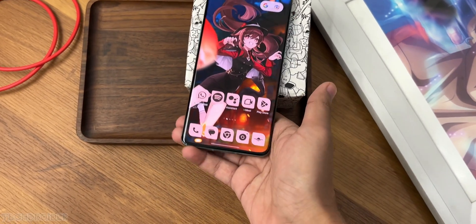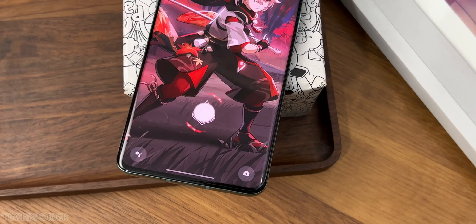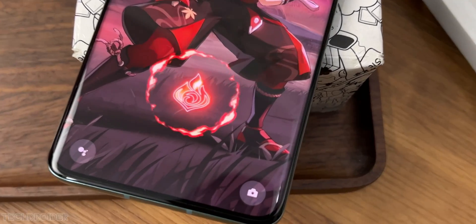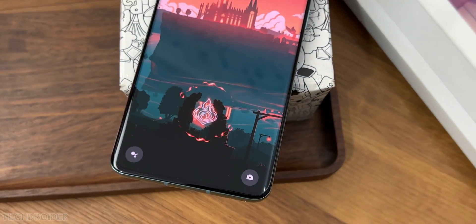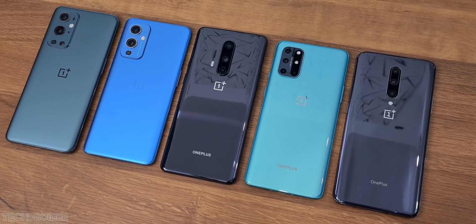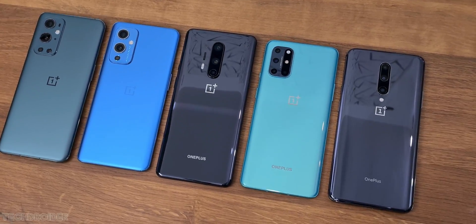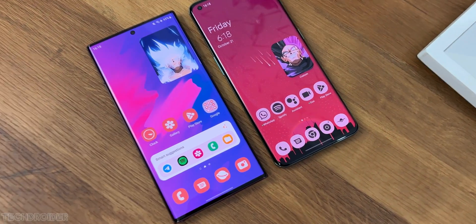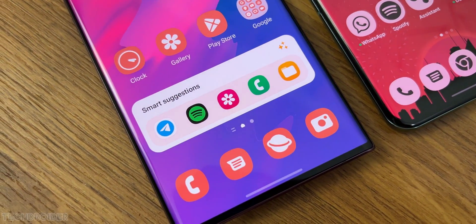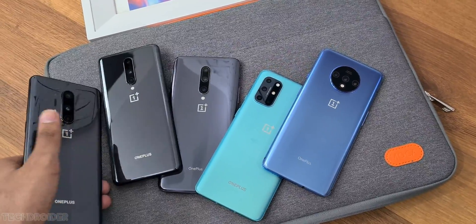If you've got a OnePlus running OxygenOS 12 or 13, you should try these official cool customizations. This video is for OnePlus users — I'll be showing some official hidden tricks and tweaks. No unlocking bootloader or rooting in this one, it is purely official, and these don't work on Samsung One UI or Pixel UI. Before starting, comment down which OnePlus you're using right now.